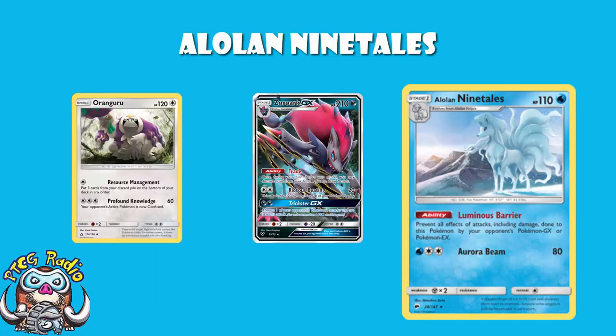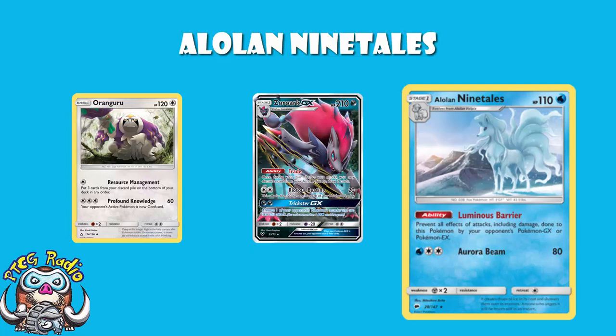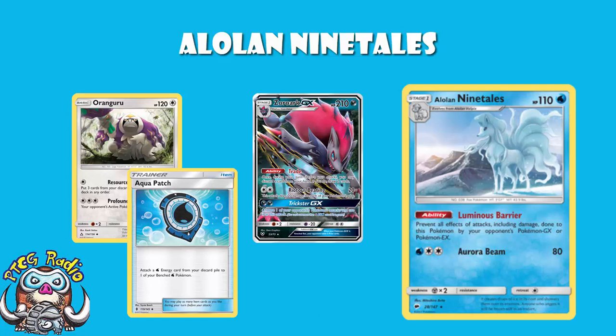Now, to be fair, Oranguru does do 60 damage and Confusion, which will be two-hit KOing you while putting Confusion on, and you won't be one-hit KOing Oranguru. But then again, they don't have Aqua Patch — you do have Aqua Patch — and they're generally going to be playing kind of one Oranguru. So if you can get through a couple of these, you're going to be in a very, very good position indeed.